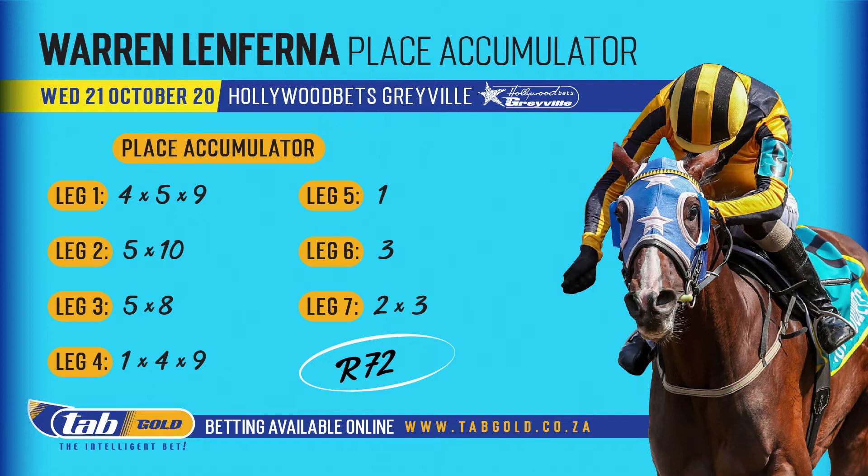Then we've gone with five and eight: Run to Denmark and Arrows Mark. Next leg: one, four, and nine — Common Ecchi, Dancing Feather, and Marsan. The sixth race I've banked number one — I've taken a stance here, banking number one Pinda Mzala. I'm expecting him to at least be in the first three. The seventh race I've banked number three, Kingston Rock. In the last leg I've gone horses two, Beat It, and three, Academic Gold, for the Andre Nau stable — solid form. That's my PA perm: 72 South African rands for a full unit.